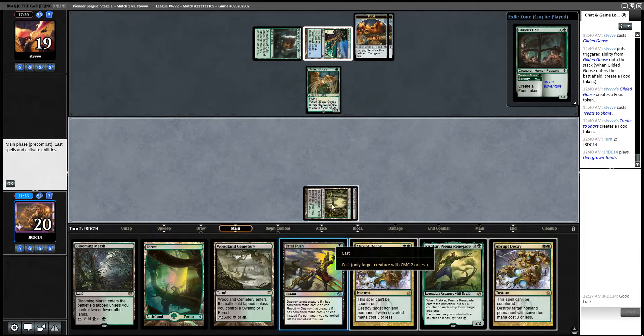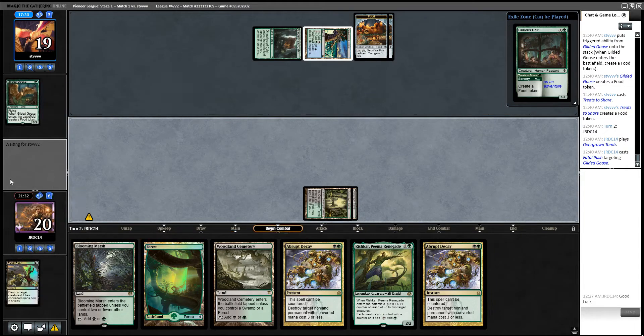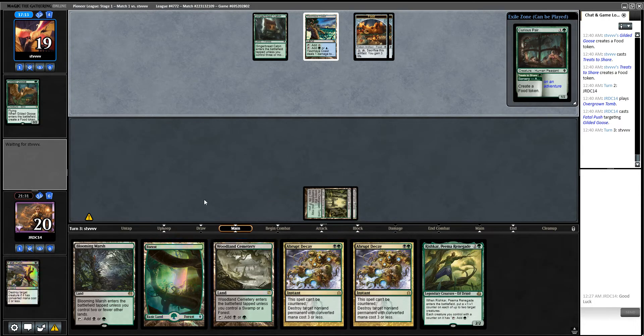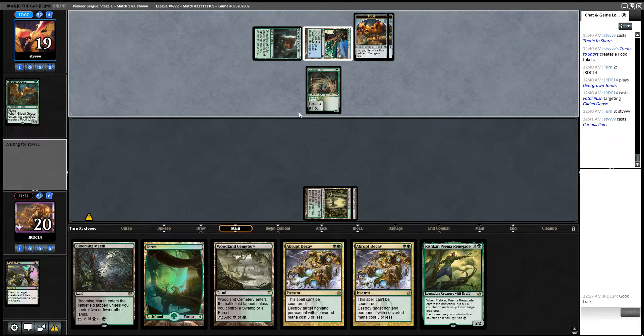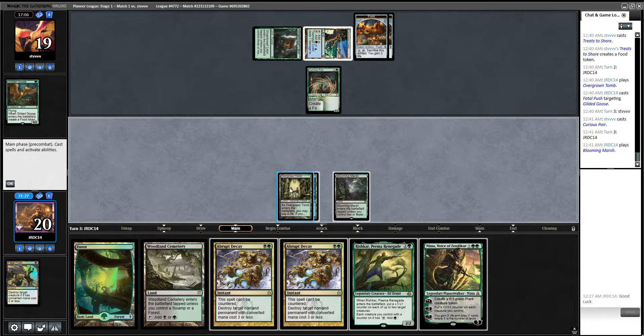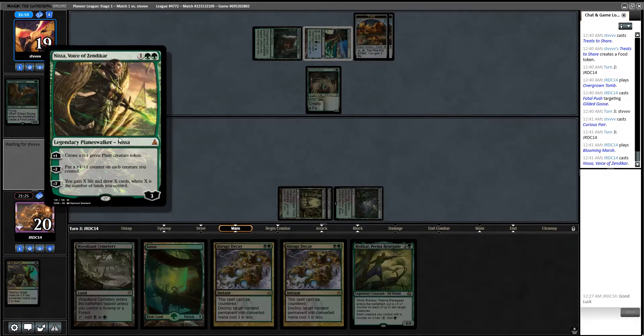Let's go tapped land. Push. Now it may not matter, but this cuts them off their guaranteed third mana. And if they go land, Oko, then they're down to two cards and we get to kill Oko next turn — which isn't bad. That's pretty good for us. That's a great draw. I'm super happy about that draw there.